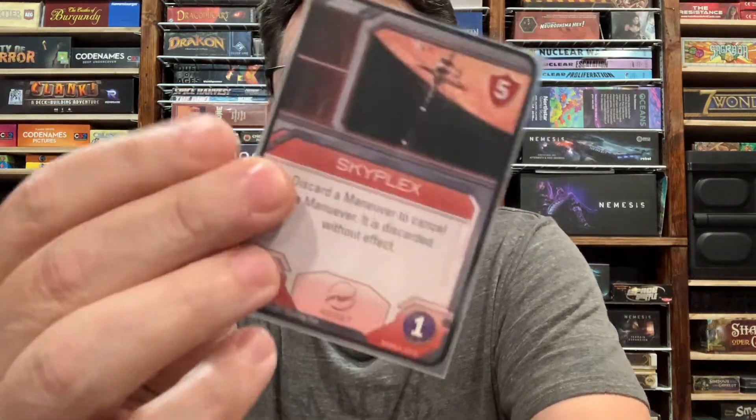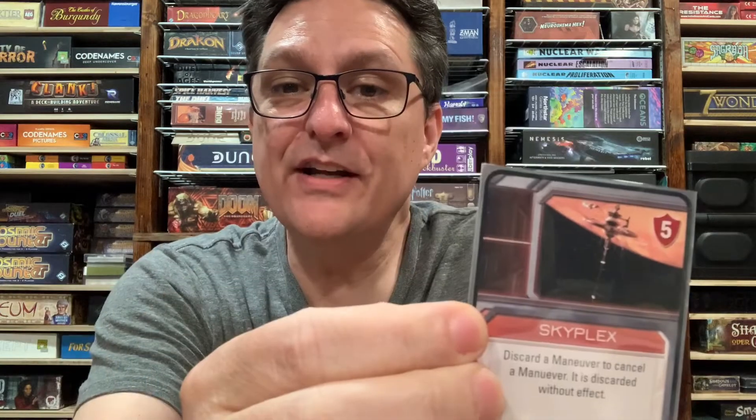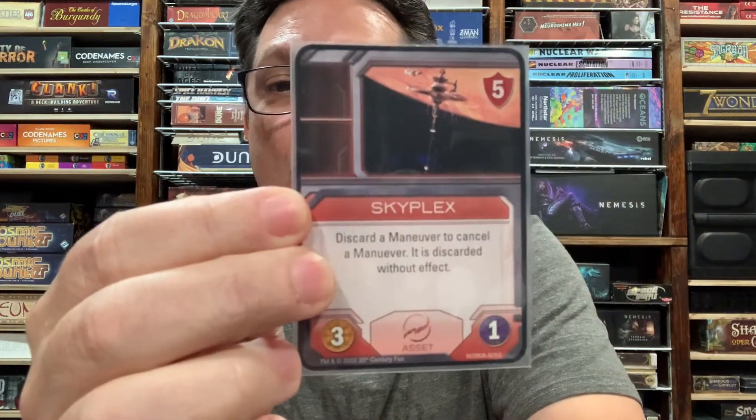That brings us to the four assets. The first is the Skyplex — this is where Niska hangs out. It's got a five defense, so it's pretty secure, three power, and one influence. It has an ability that does not require an activation: discard a maneuver to cancel a maneuver — it is discarded without effect. Maneuvers are supply cards that don't require an activation to play, though in many cases they require you to have a ship in your tableau. You can discard a maneuver from your hand in order to cancel someone else using a maneuver against you.